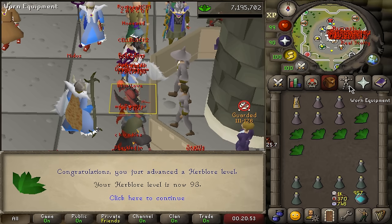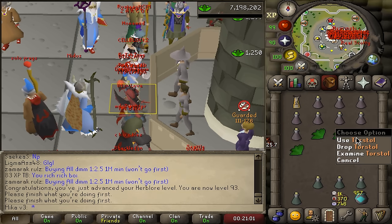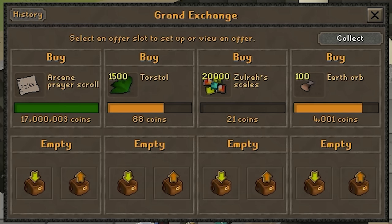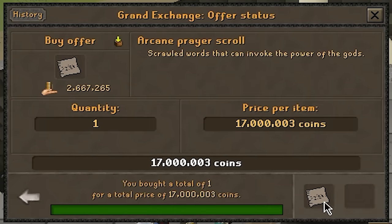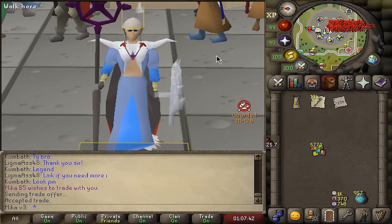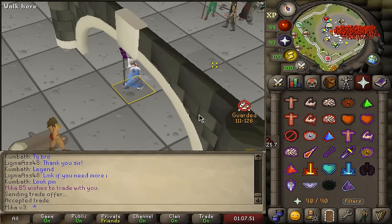Here is 93 Herblore, and with my sigil of exaggeration I can now create pretty much every single potion in the game. I've just been making anti-venoms because these cost me 10 GP each and the goal is to get this to 99. All my sigils sold and I bought an arcane prayer scroll for 17 million. Easily one of the best upgrades you can ever get in Deadman mode. We're now learning Augury — beautiful. I'm excited for the next breach to come.